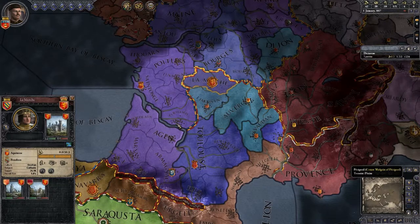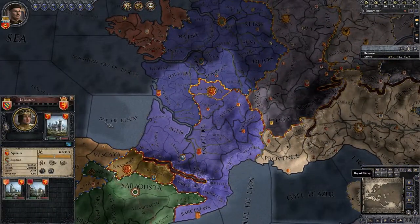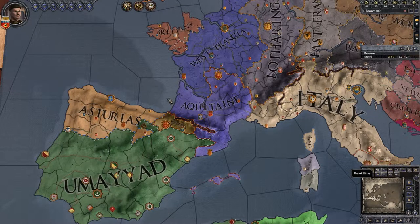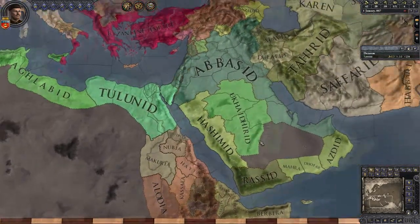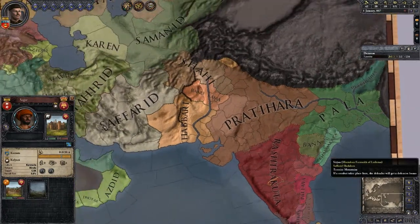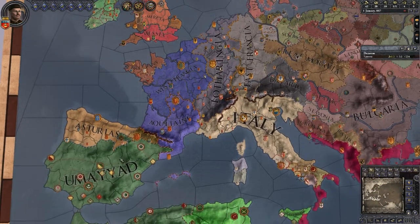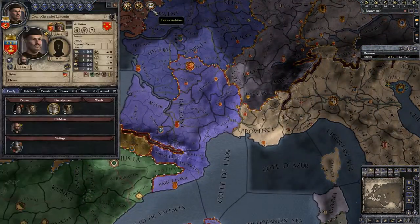At first we probably want to get some relations going, and at some point we want to see if we can become the king of Occitane and slowly start to conquer and so on. Crusader Kings 2 is set in Europe, a bit of North Africa, and finally in India after a newer DLC. But our focus right now is Occitane, France, Italy, and Spain mainly. Let's start and see what we can do - we need to pick an ambition.